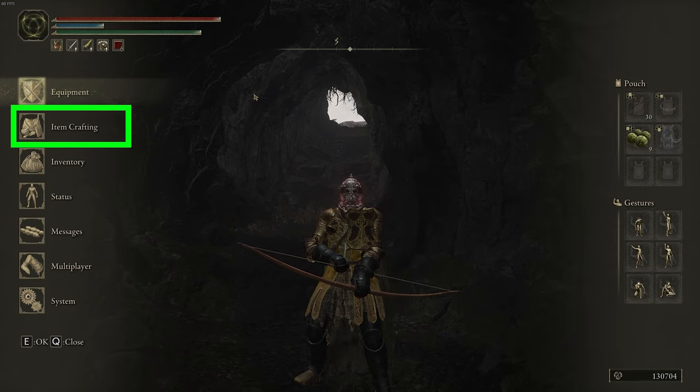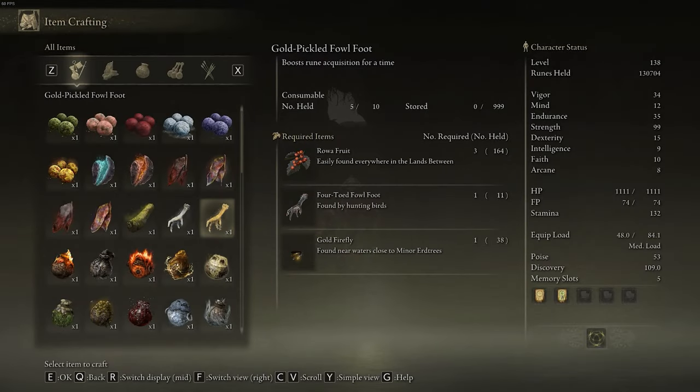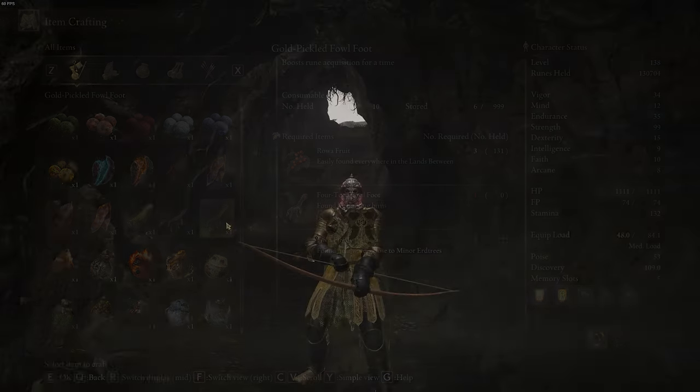Once you have enough of those items, open up your item crafting menu and click on the Gold Pickled Fowlfoot — create as many as you can. I can create 11 now, though it looks like I'm low on the four-toed Fowlfoot, so I'm going to need to farm more of those. Now I've crafted as many of the Gold Pickled Fowlfoot as I want.